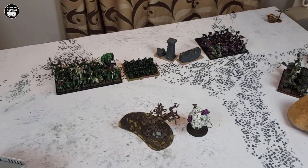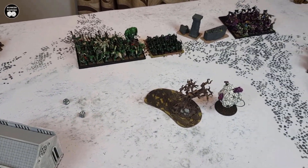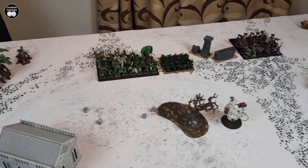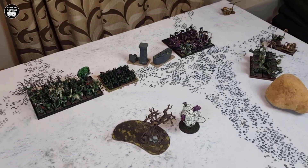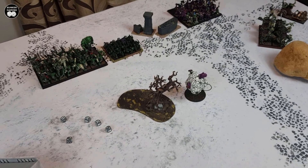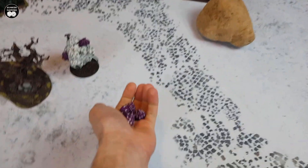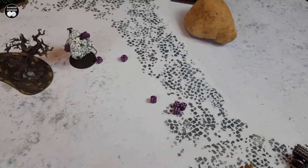Moving into magic with 8 dice for the Orcs and 6 for the Empire. The Orcs cast Hand of Gork on 5 dice — a great roll of 20 — which would let them teleport a unit. The Empire Wizard dispels it with their level 4, only just. The Orcs then cast Brain Burster with 3 dice, rolling 18, successfully targeting the mounted Warrior Priest who is the Empire General. The wound roll requires a 3 — and it fails to wound.